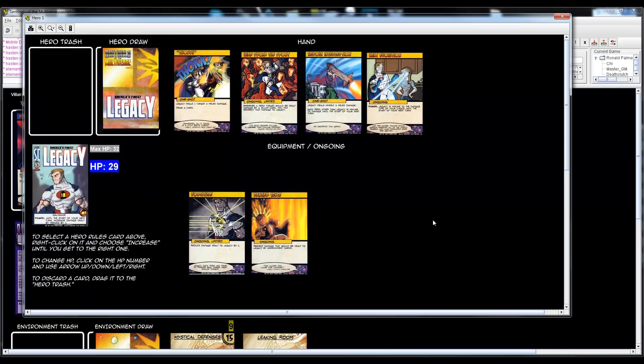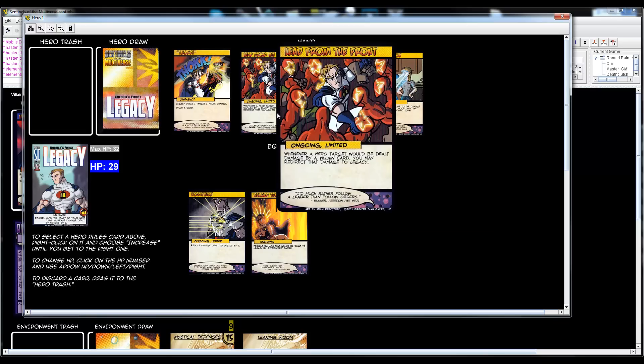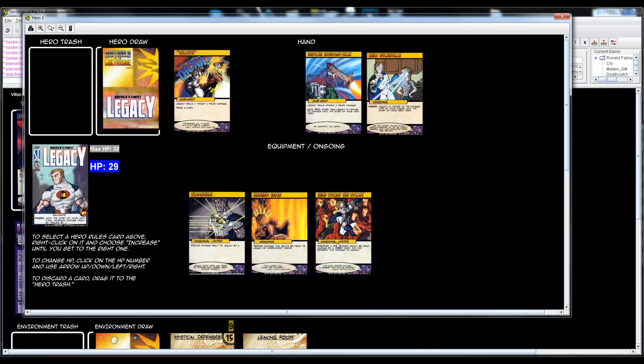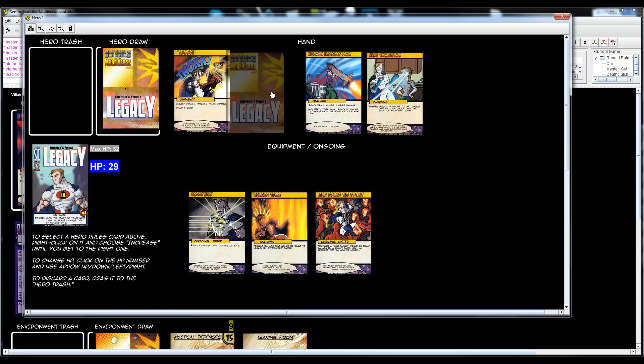The environment is also something to watch — if it hits Baron Blade with those damage types it bounces to the hero with the lowest HP. My hero turn: I'm going to play the ongoing card that lets me redirect damage from villain cards to myself, and use my power to give everyone an extra damage.